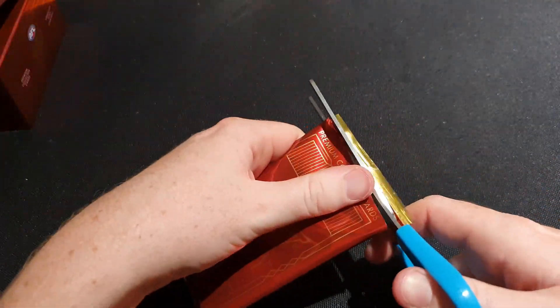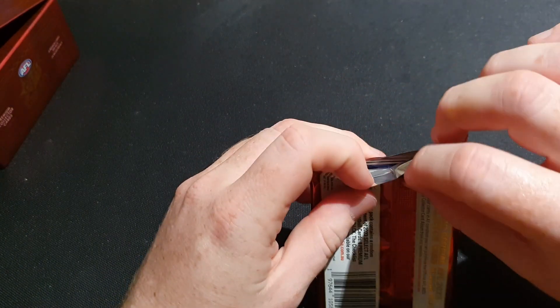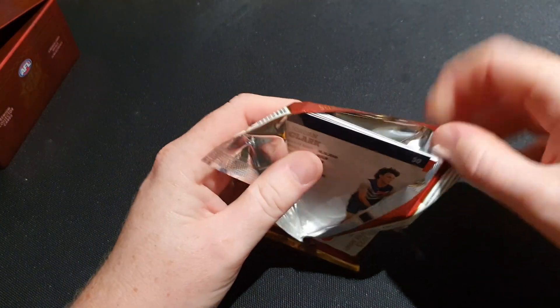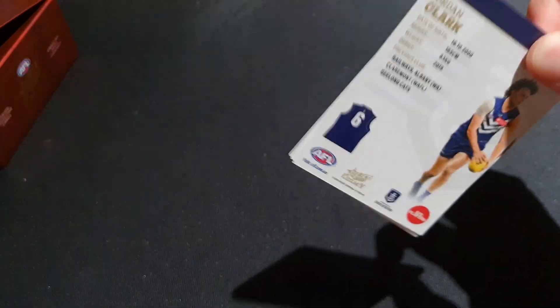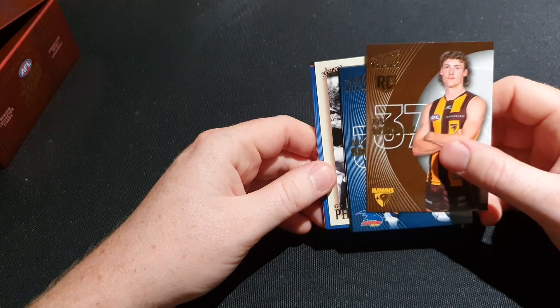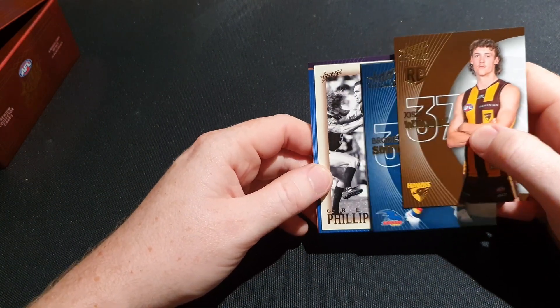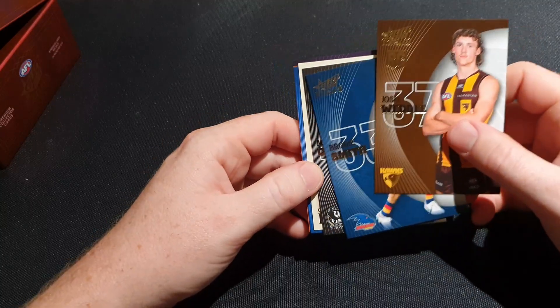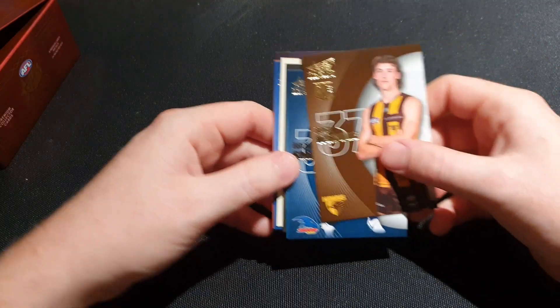We're on to pack 18 with six packs left. We are still waiting for a big big box hit - we've gotten some but we need more. I don't think we'll get another draft pick signature. Okay, this looks like Greg Phillips from Port Adelaide - that's before they joined the AFL actually.